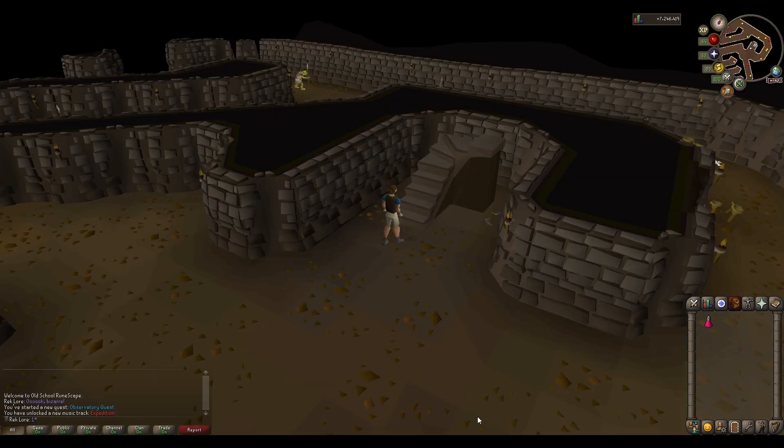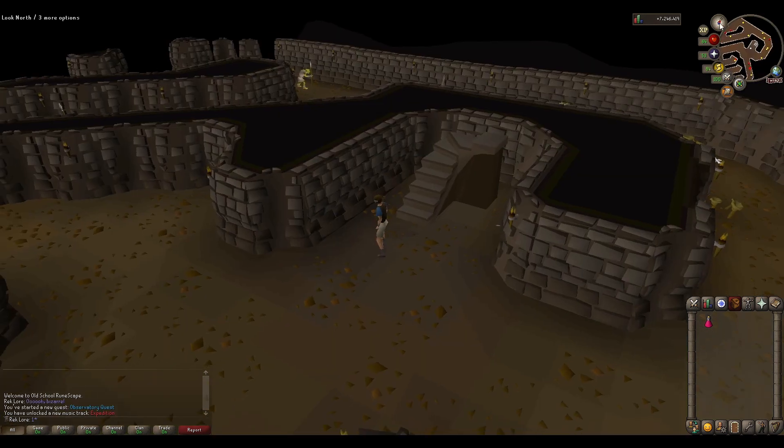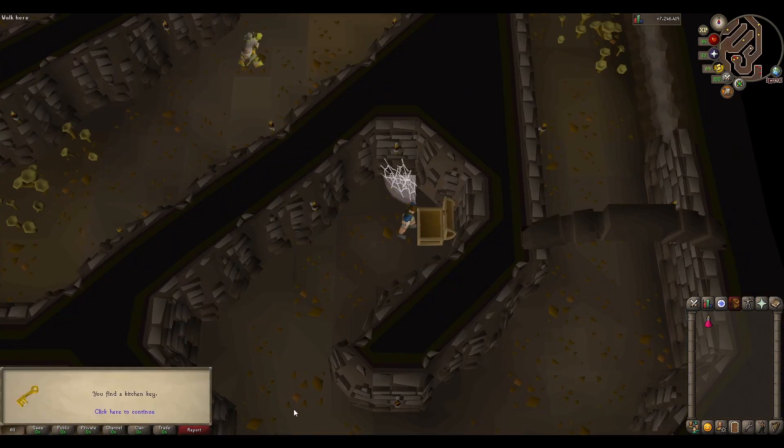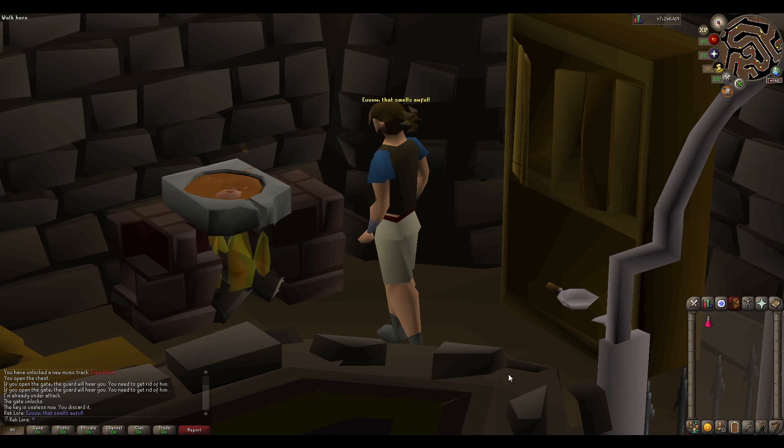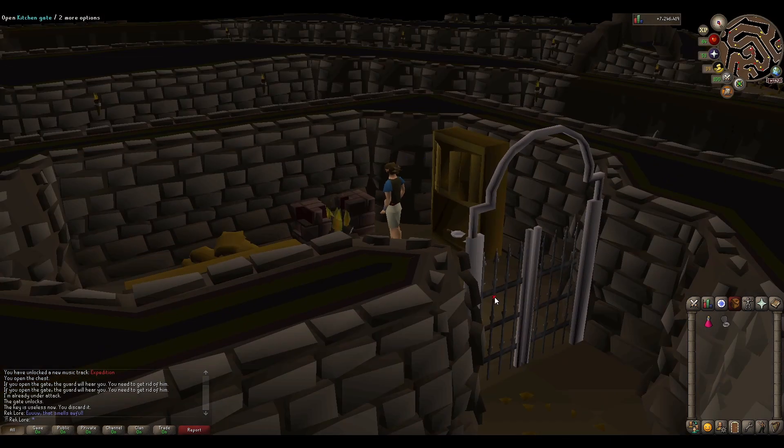The goblins stole the lens mould, so you search for it in their dungeon. Finding a goblin kitchen key in a chest, you prod the guard awake, and then in the kitchen you find the lens mould being used as a stove to cook goblin food. You empty it and take the lens mould with you.